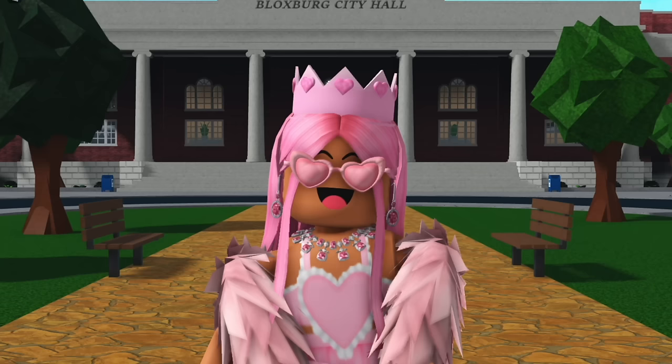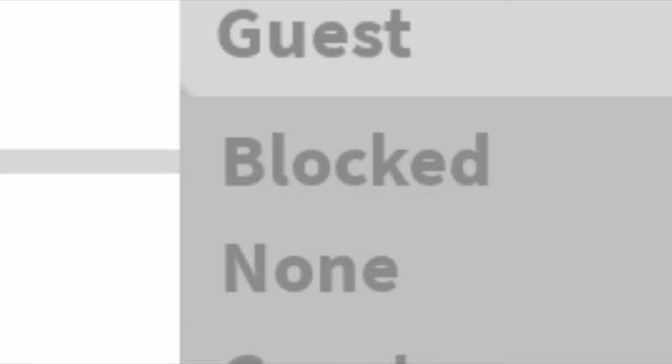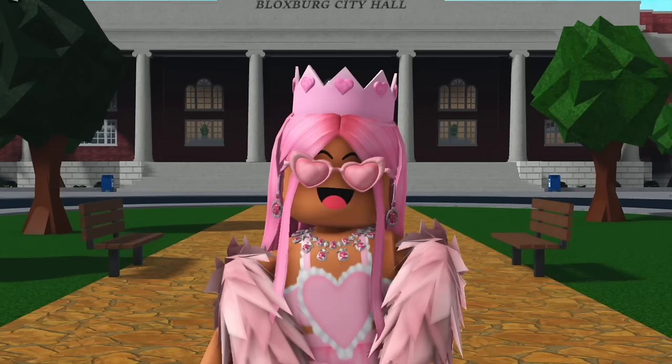Perms — short for permissions. In Bloxburg there are a bunch of different levels of permissions you can give other players, which allows them to do certain things on your plot. The first permission is none, which means they can't do anything except walk around. Then there's block permission, which means they can't even go on your plot. Apart from that there are four more permissions: guest, custom, roommate, and co-owner.